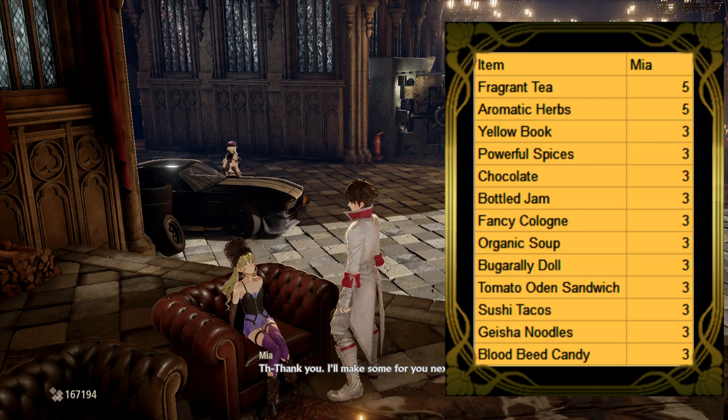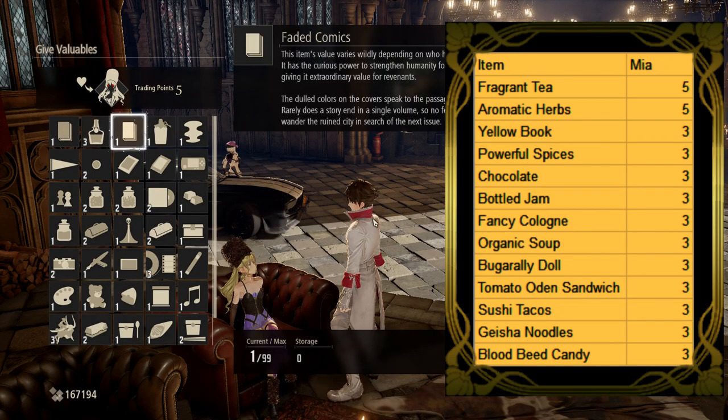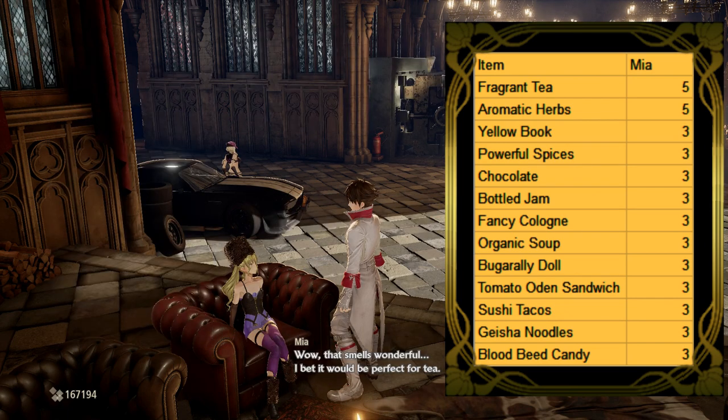She does not like many other items. Her next most liked items give only 3 points each, as shown on the list on screen. Some of such items are chocolate, bottled jam, and the buga rally doll.